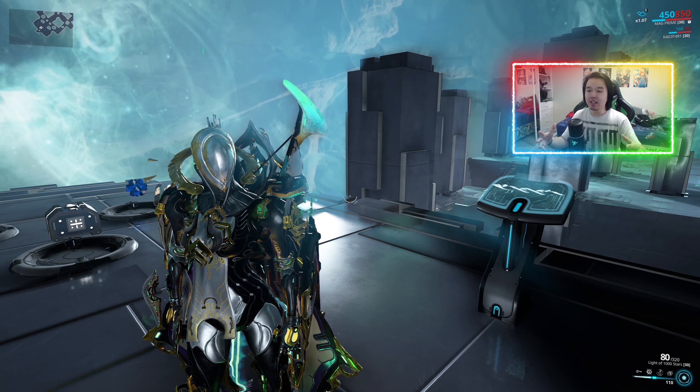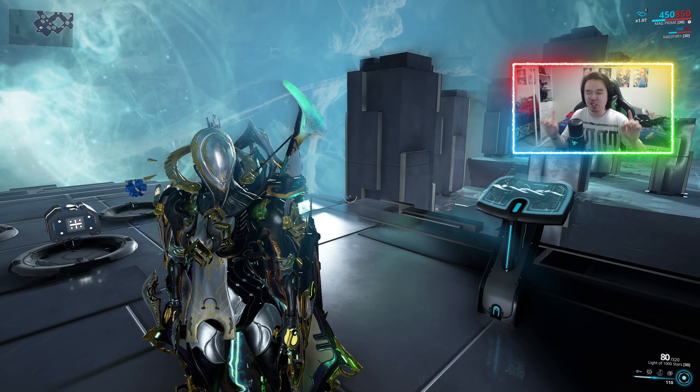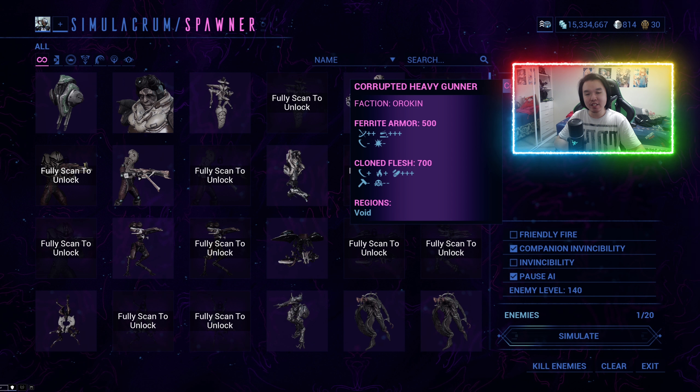Based on that, Orblade then concludes that corrosive is going to be better than viral. There's just one problem — as we may know by now, your corrupted heavy gunner actually takes extra damage from corrosive damage. And that extra damage is going against its armor, which tends to make it a lot stronger than using viral damage, which does extra damage against its health.